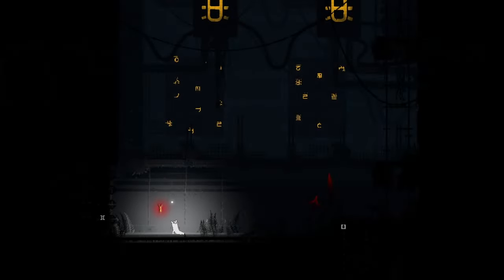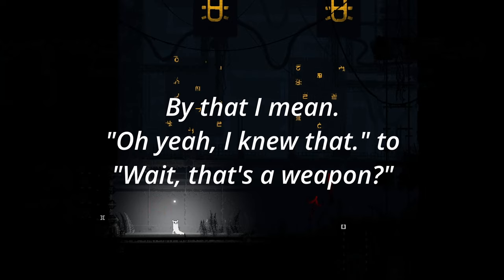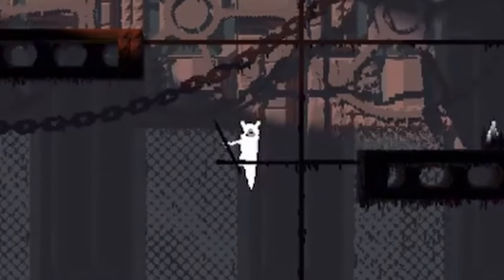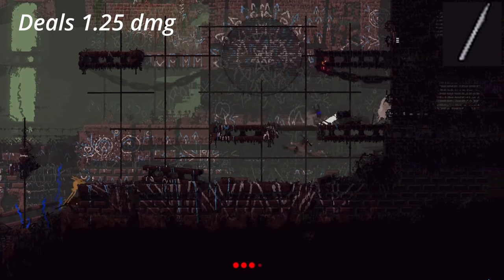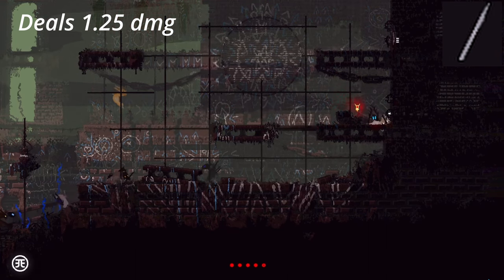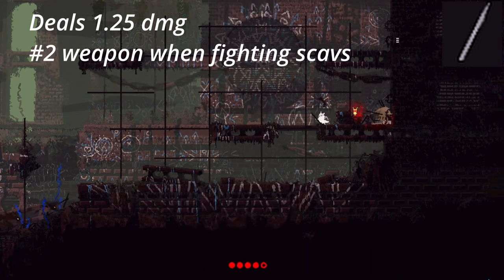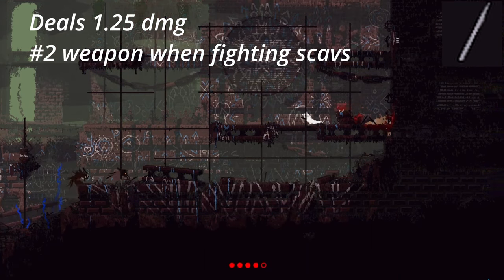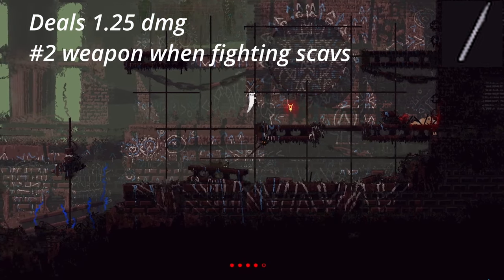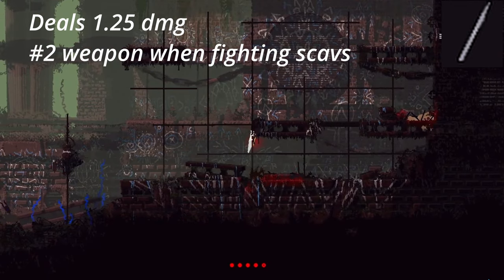This chapter will cover anything that can kill, stun, blind, and immobilize scavengers, going from the most obvious to the least obvious weapons. Starting with the good old reliable spear — it deals 1.25 damage to every creature and can be picked back up when thrown. When fighting scavengers, it is the weapon you should use most, besides grenades. Explosive spears might actually be worse than regular spears in this context, as the regular spear can be thrown again.